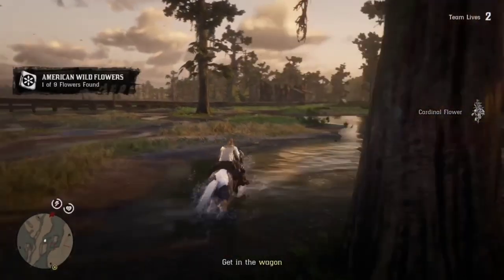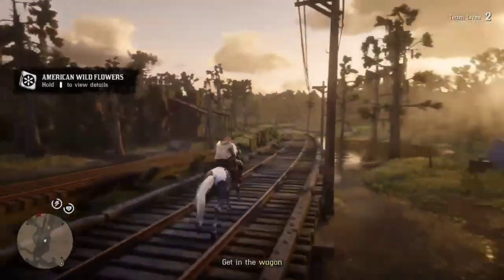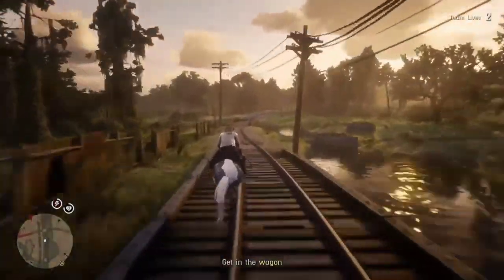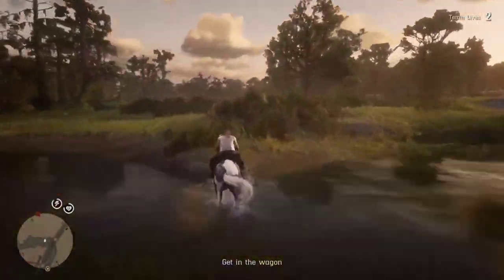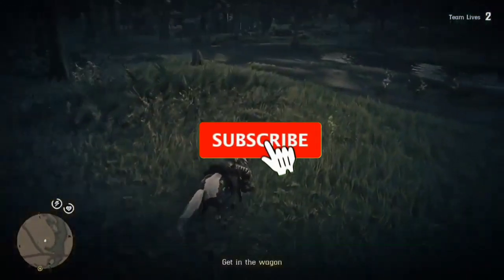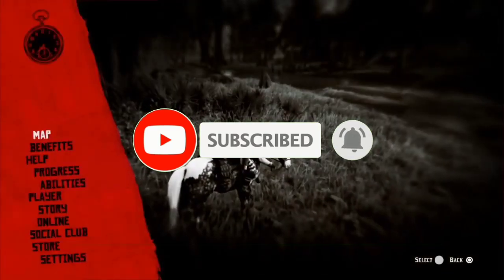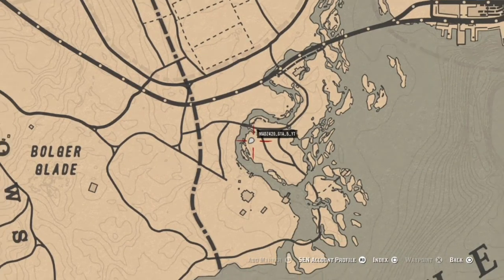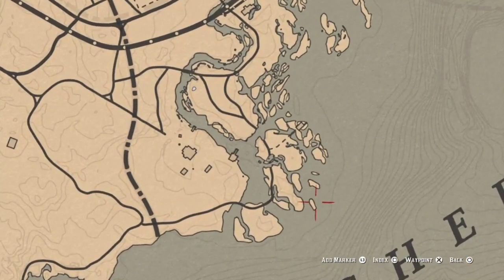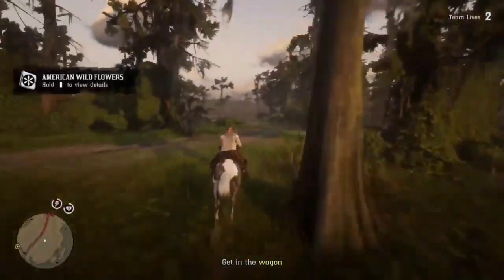The fourth wildflower is out here, so you're going to ride to that one. This is why this method is good — we can actually pick up 10 wildflowers in about 10 to 15 minutes depending on how quick you are. Once you get the fourth one, go ahead and pick it, then I'll show you where the last one is. The fifth one is out here, so set your waypoint on it and ride out.